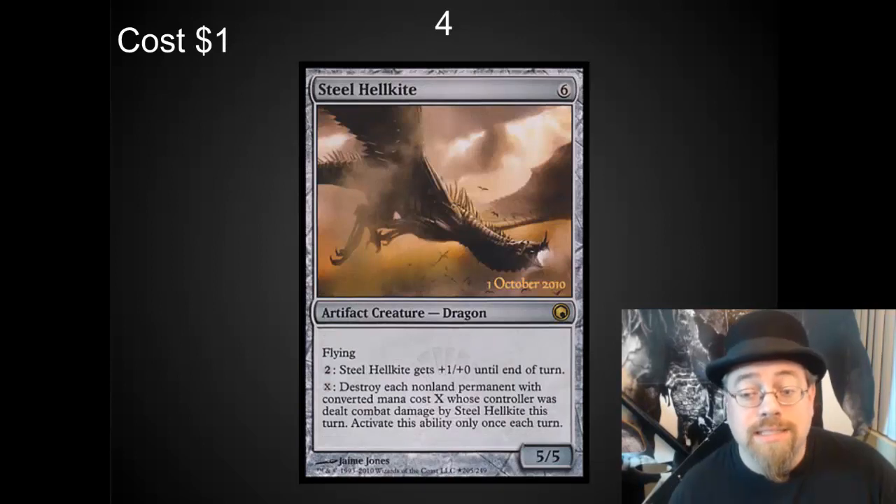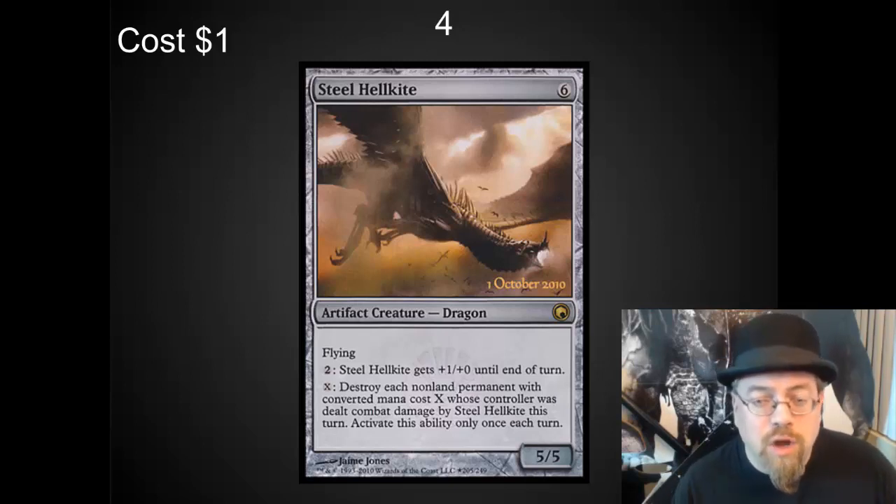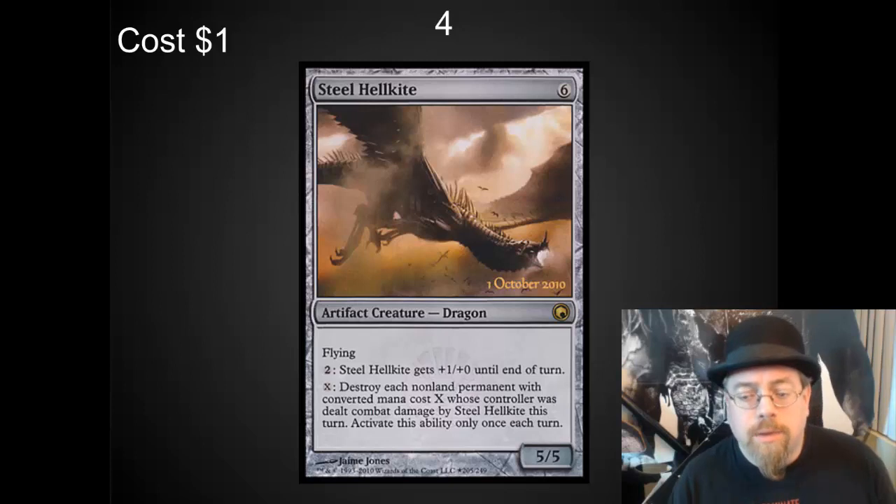Number 4 spot — I've got Steel Hellkite. It's another $1 card that allows you to control the board. A 5/5 flyer is nothing to avoid. You add on Fire Breathing and the ability to destroy your opponent's entire token army for 0 mana — it's well worth playing. This guy has saved me many times in Memnarch when my opponent had a really overwhelming board state that I was able to wipe out in 2 or 3 turns.